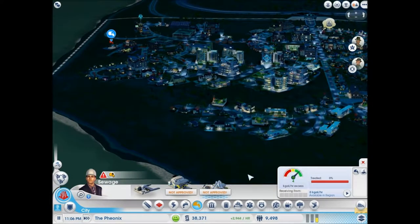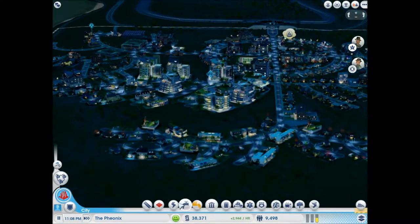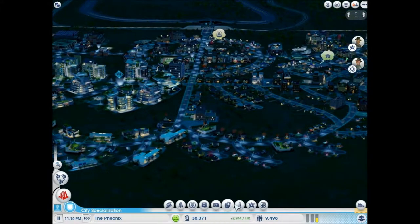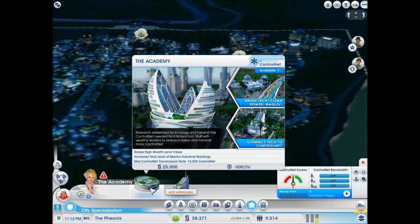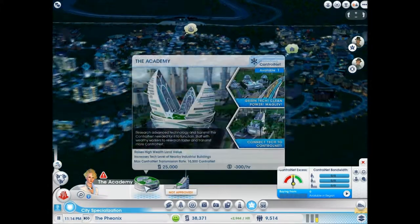Sewage — we are actually on an excess, so nothing really matters about that. So we have enough for the academy. Let's get that up. $2,500. Let's do this.